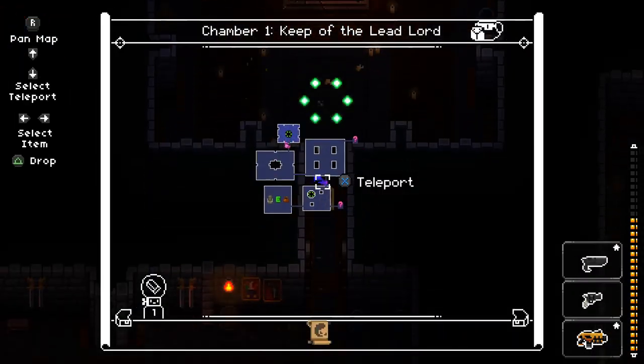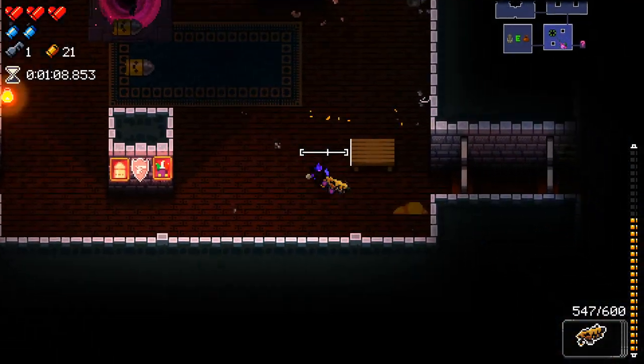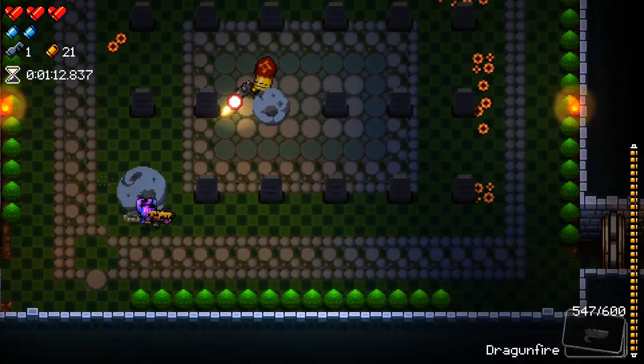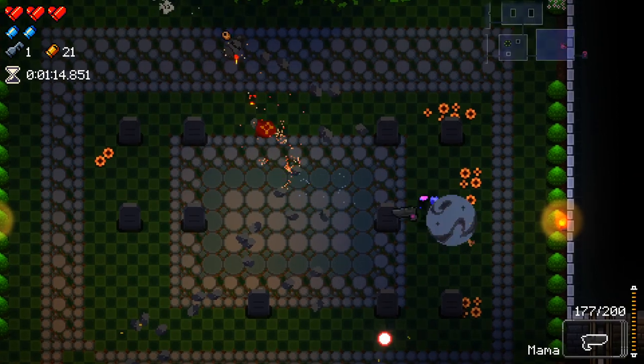Hey, some extra health there, that's nice. We're going to try and use Mama for that whenever possible. Also, we get quite a big speed boost for flipping tables here, so let's try and do that when possible.